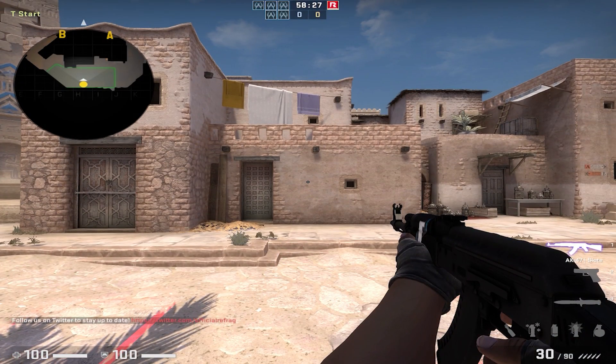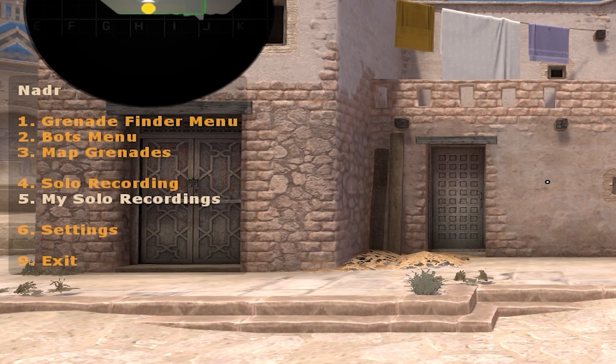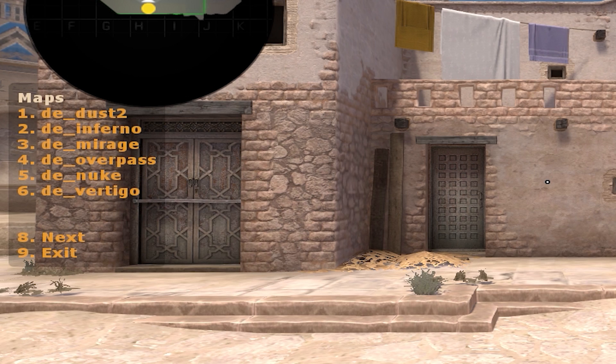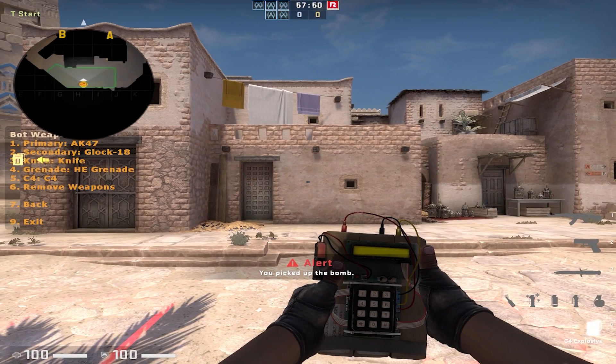Here are some essential commands to get you started. Type the commands into chat to execute them. Dot Menu brings up Nader's main menu, giving you access to various functions. Dot Map will bring up the Maps menu and lets you switch to other maps. Dot Weapons brings up the Weapons menu from which you can switch your guns and equip the C4.